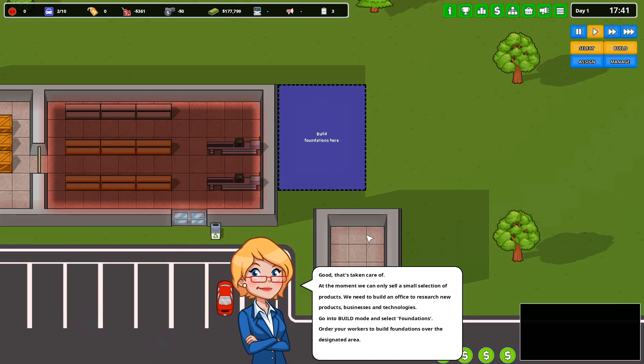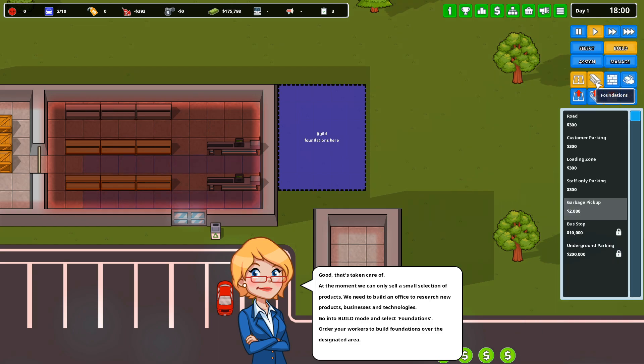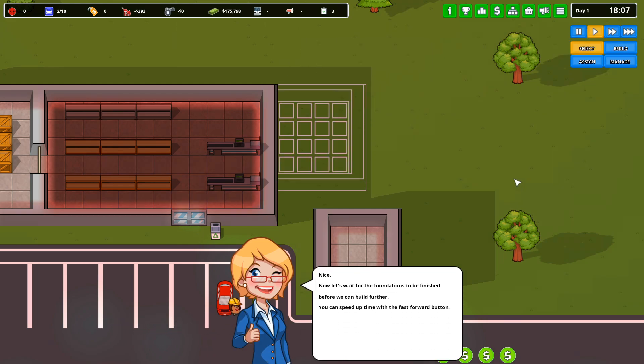At the moment we can only sell a small selection of products. I'm not sure what that black box in the corner is when I hover over this. We need to build an office to research new products, businesses, and technologies. Go to foundation and order your workers to build a foundation in the designated area. Now let's wait for the foundation to be finished — let's fast forward.